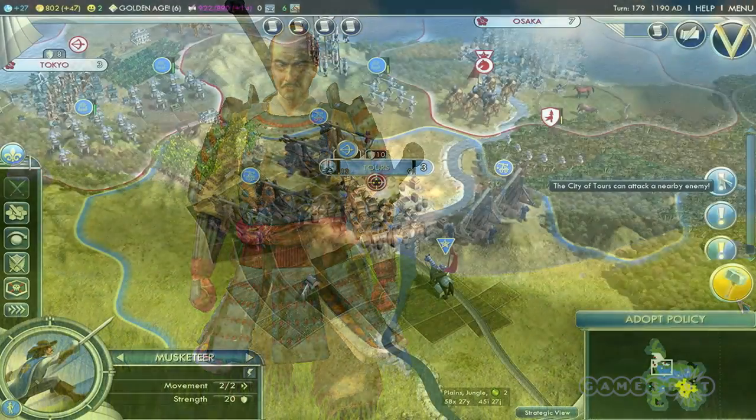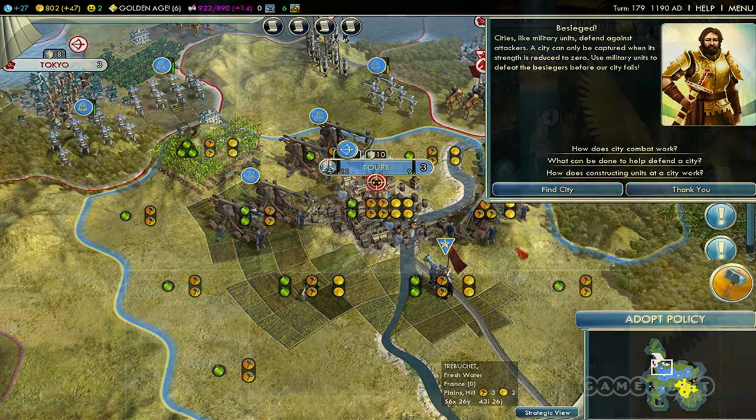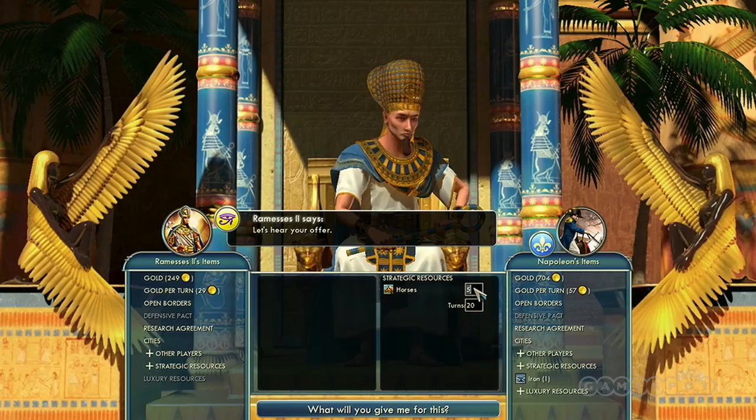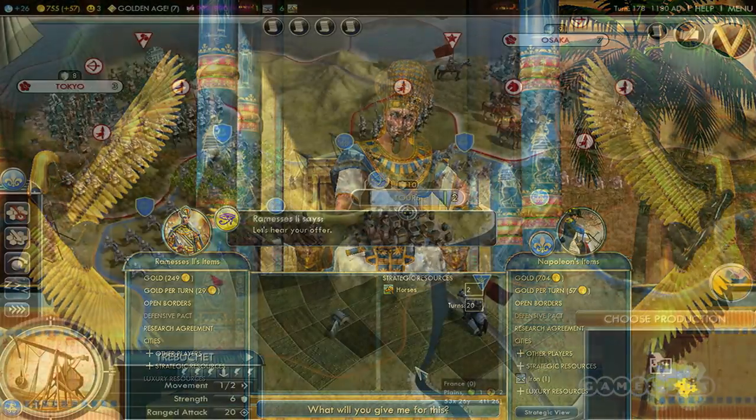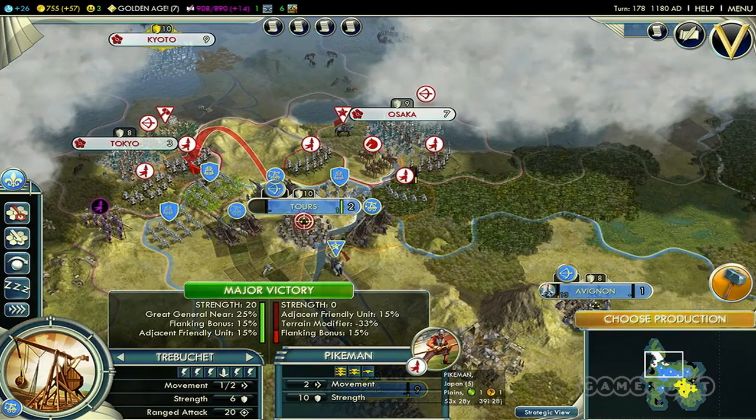There are lots of things you can do in the game to improve your preferred way to win. I'm a big culture player — I really enjoy culture. So I find unlocking the piety tree early in the game is a great way to push that along.